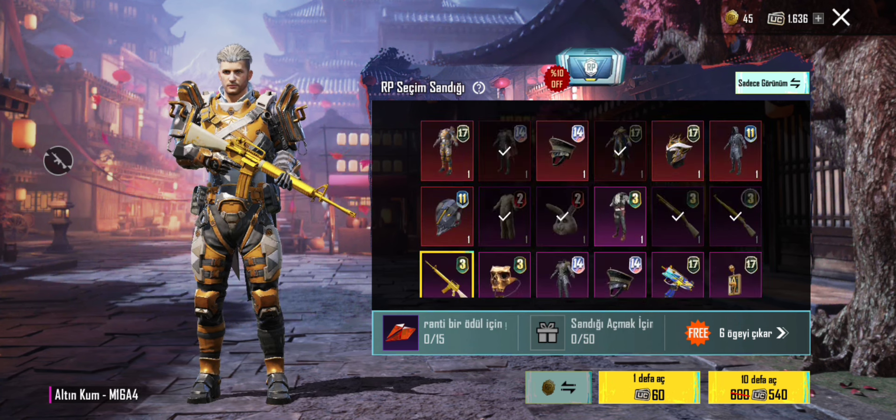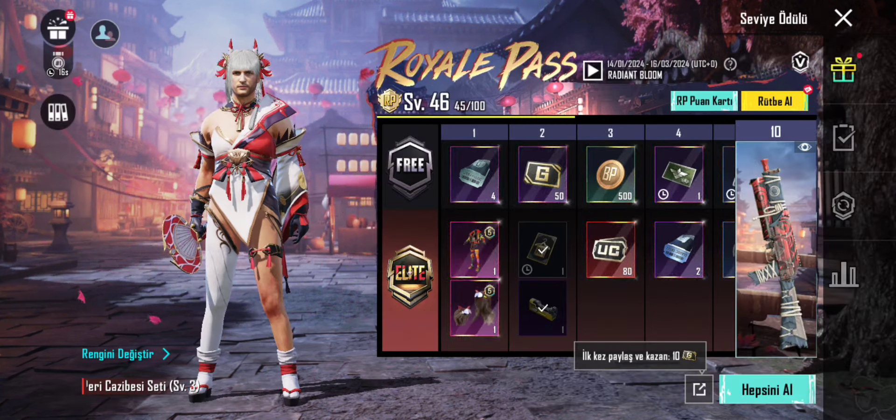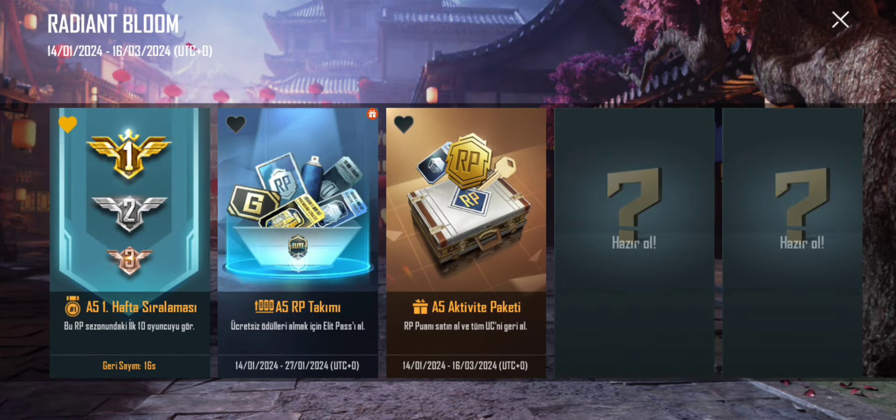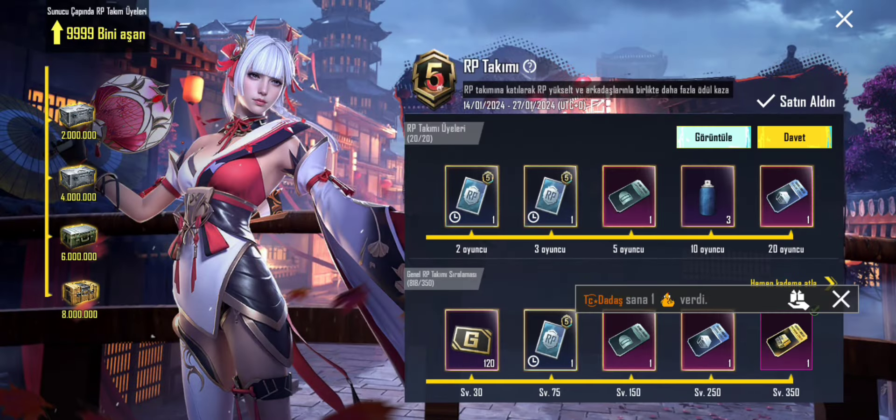Başka hangi çıkartma taktiğini paylaşayım? Yorumlar kısmında buluşalım. Bir de Tava'yı alıp yükseltmek istiyorum. Gelin bir Reap Activity paketi alalım. Direkt hemen bir seviyeme atlayayım. Buradan da ödülleri toplamayı unutmuşuz, bir toplayalım.